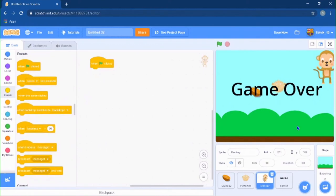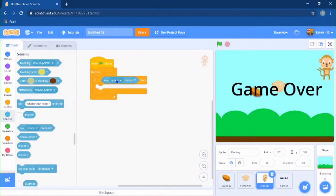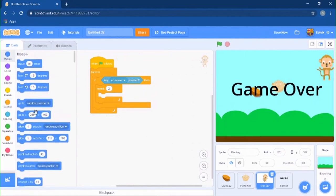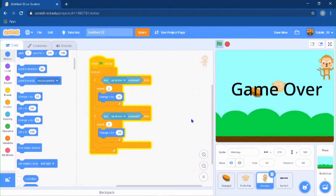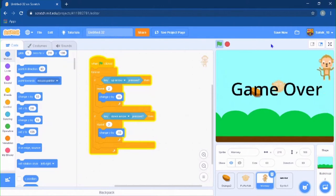For the monkey, when green flag is clicked, set size to 60, then forever: if the up arrow key is pressed, repeat 2 times and change y by 10. Duplicate that block and change it to the down arrow key with change y by negative 10. Now when you run it, the monkey moves really smoothly up and down.